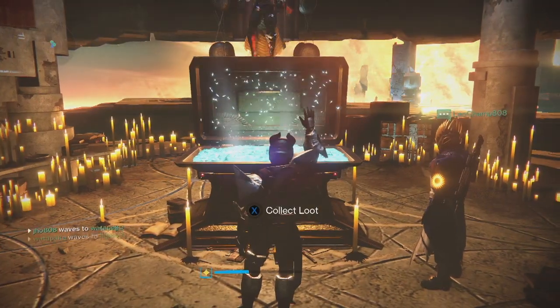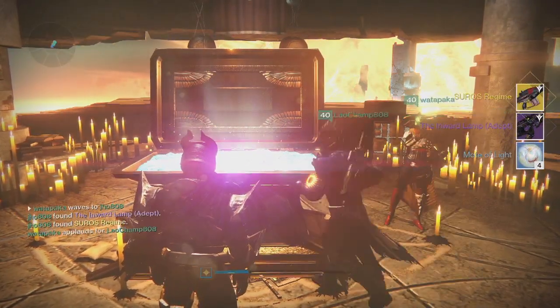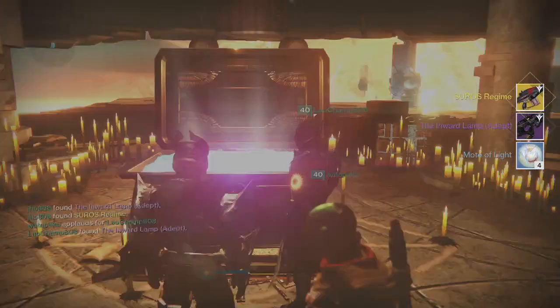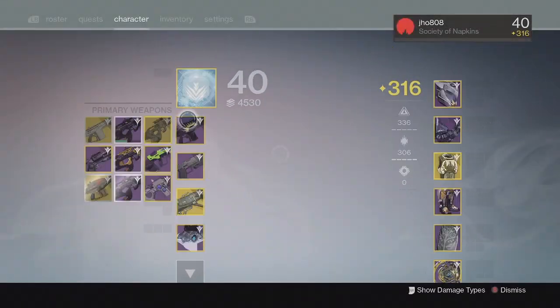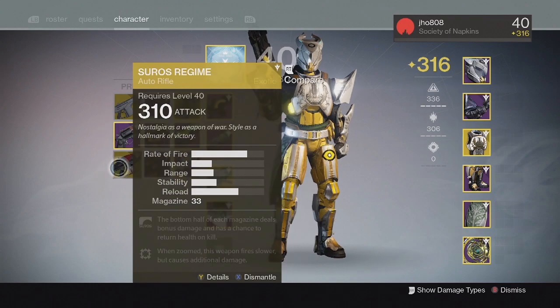Moving on to my next character, my Titan, from the Lighthouse chest we ended up getting an Exotic this time. We got a Cirrus Regime Exotic Auto Rifle and another Inward Lamp, and this time my Inward Lamp came in at 318 with an Exotic along with it — pretty good drop on my second character.